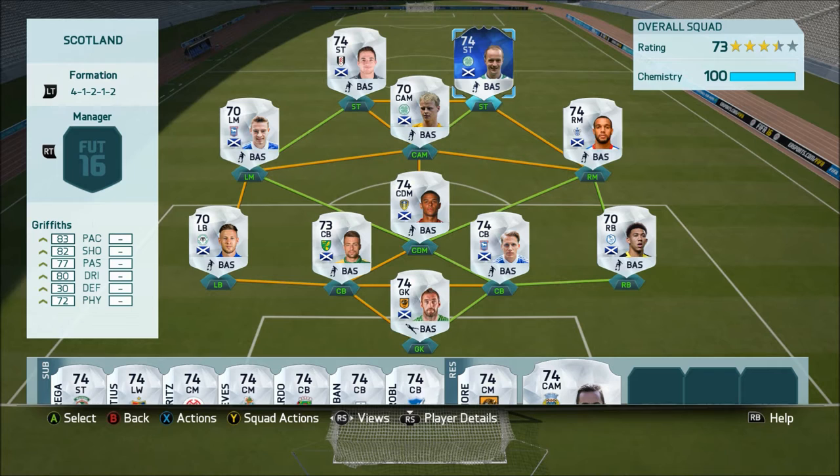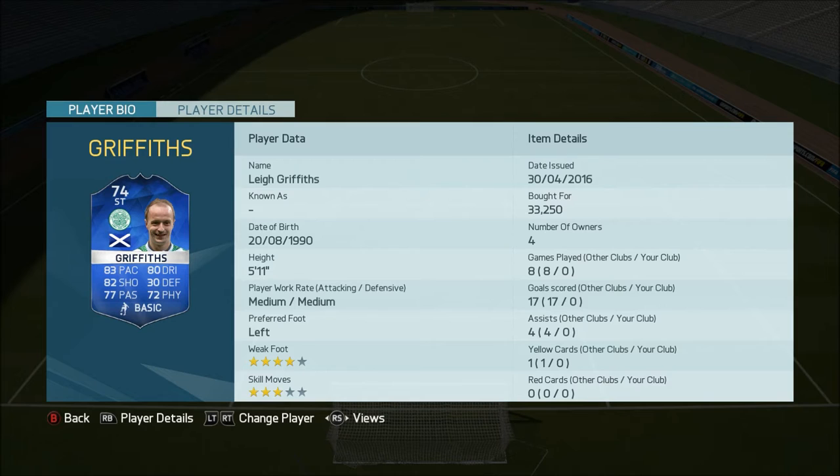Getting into this guy — Griffiths is a very consistent silver. I think he's been on FIFA since FIFA 10 and he's never had a gold card. This is his second Team of the Season; he had one in FIFA 13 and I absolutely hated that card. His stats are 83 pace, 80 dribbling, 82 shooting, 77 passing, 72 physical. I picked him up for 33k — one of the slightly more expensive TOTS silvers. He's got four-star weak foot, three-star skill moves, and he's five foot eleven.